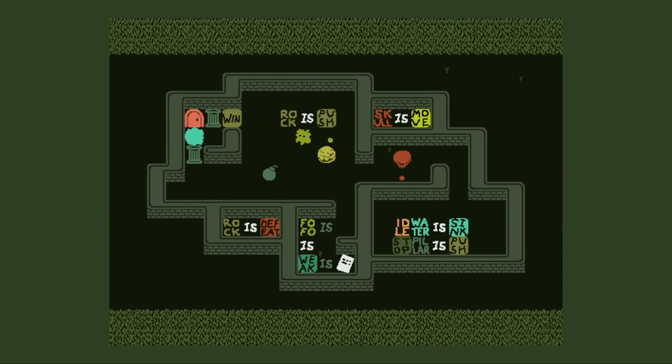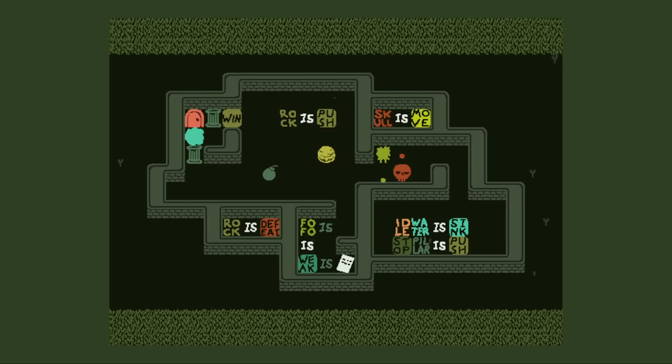A blessing and a curse. This bomb. We have another piece of paper down there. Skull is moved. We are on the wrong parity and the walls are... Fofo is weak, so I can't waste the turn very easily. The only way to waste the turn is actually to idle and explode the bomb. But then we can start doing this.